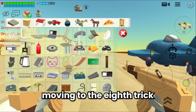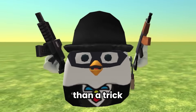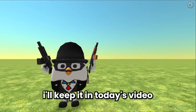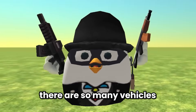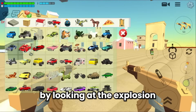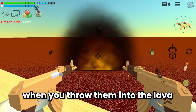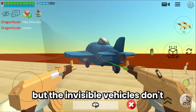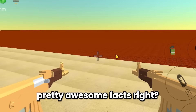Trick eight — actually more of a fact: in Chicken Gun there are many vehicles that are invisible and some that aren't. You can tell the difference by looking at the explosion. Normal vehicles will explode when you throw them into the lava, but the invisible vehicles don't. Pretty awesome fact!